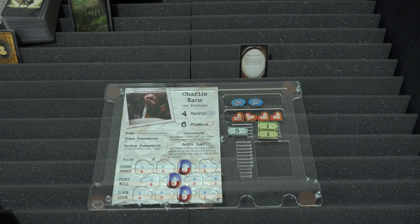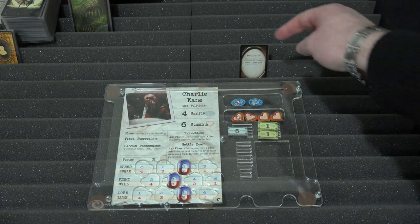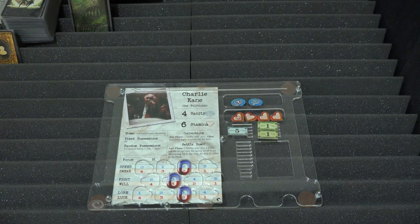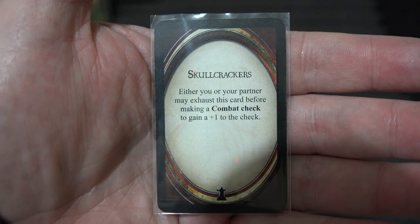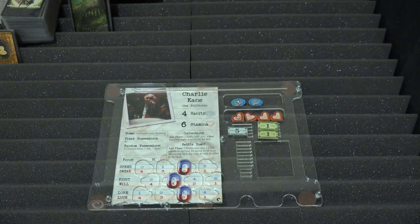Charlie's relationship card is with Hank Samson — they are both Skullcrackers. Either you or Hank may exhaust this card before making a combat check to gain plus one to the check. So that's pretty good for both Charlie and Hank.